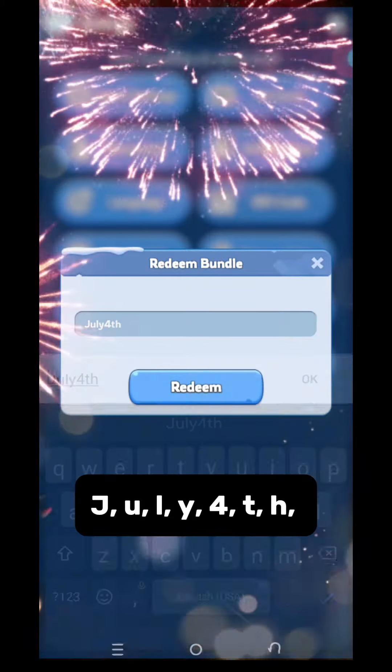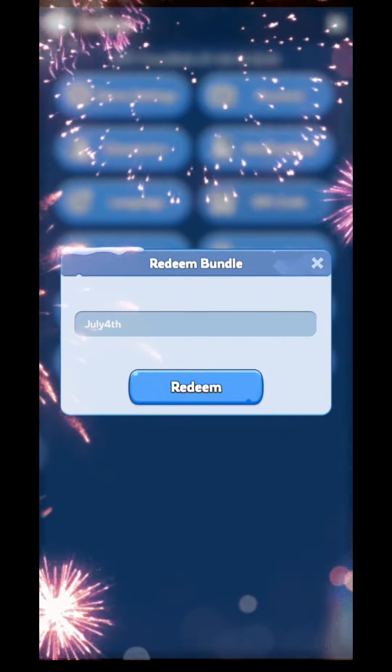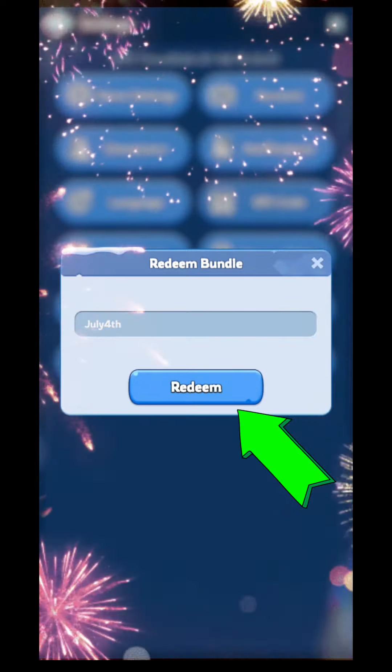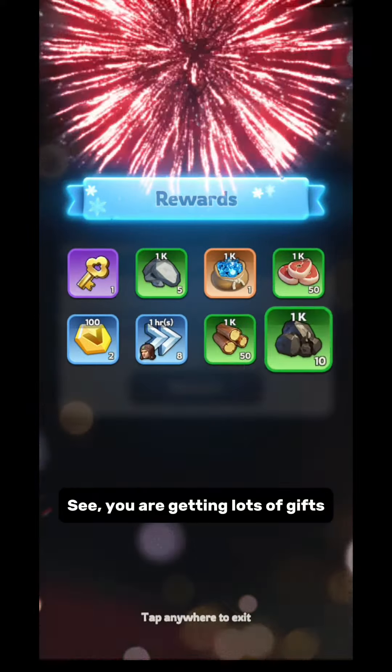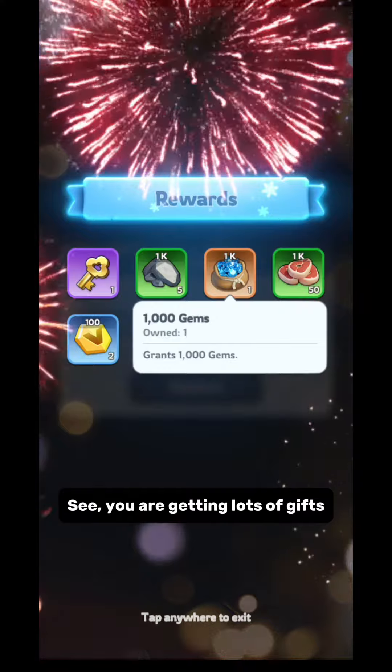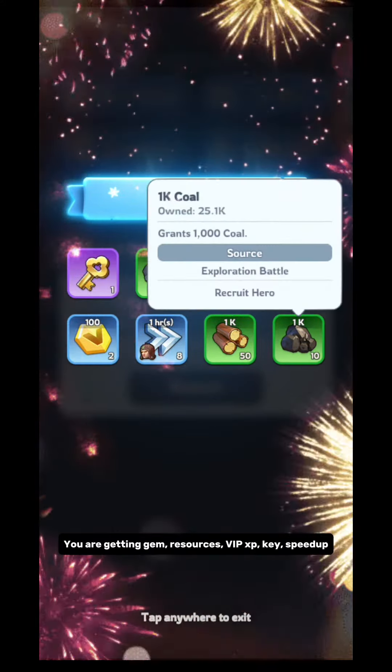The code is J-U-L-Y-4-T-H. Now click Redeem. You are getting lots of gifts — you are getting gems, resources, DIPXP, key, and speedup.